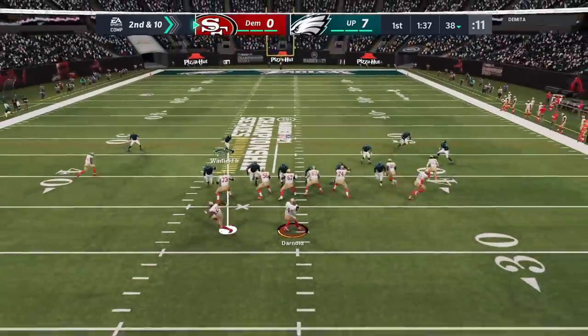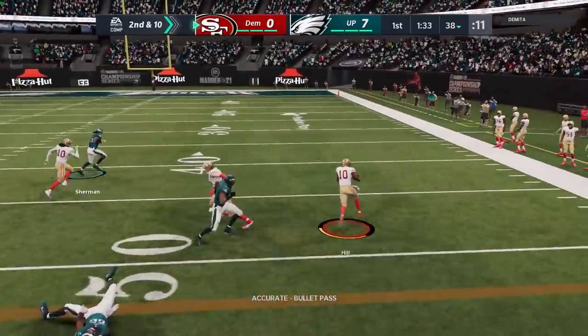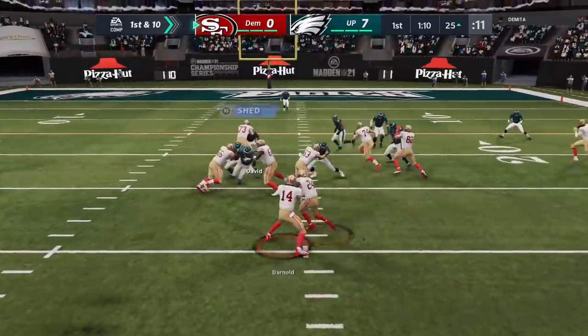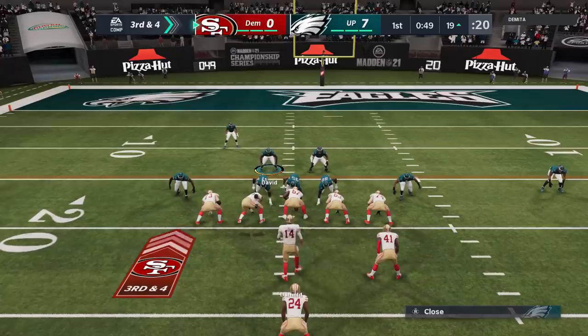He's going to come out next play and pass. When people fail at something they're going to switch it up. He gets a really good catch and run after the fact, and I luckily barely caught him with Richard Sherman. Richard Sherman's not a very fast cornerback, so that could have been a touchdown if I didn't make the diving tackle on time.